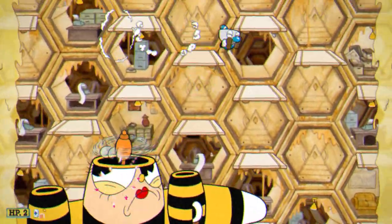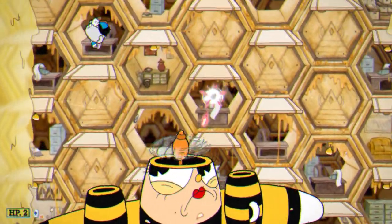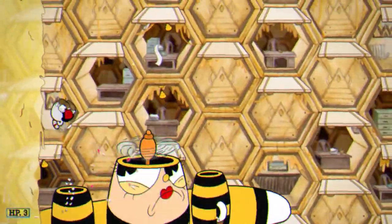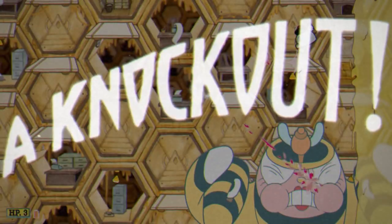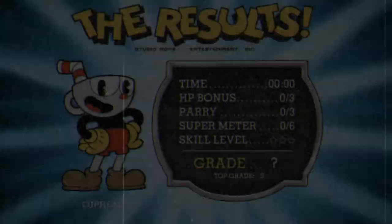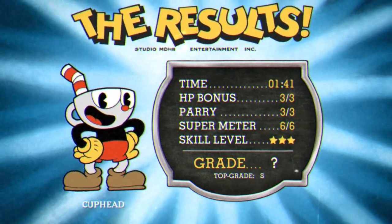Groomer can also lean to either side and turn that side's wing into a buzzsaw to slice up players above her, telegraphed by her leaning to the side. Simply move to the other side and you'll be fine. Sadly, that's all for Groomer Honeybottoms — she just doesn't have many tricks you can exploit and is more dependent on the player's skill to S-rank. I still wanted to go through what I do to S-rank her, so I hope this video was helpful. I'll leave you with an unedited playthrough of Groomer Honeybottoms.